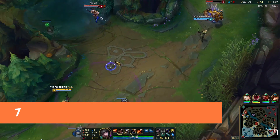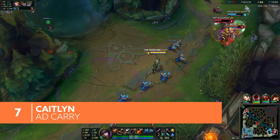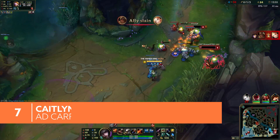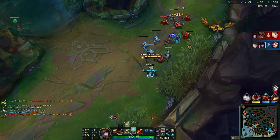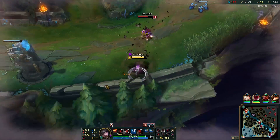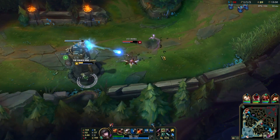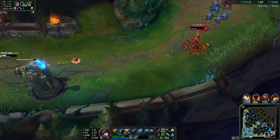Caitlyn is the quintessential ADC. She's long-ranged, which helps to keep her out of harm's way, and she can shred through entire teams if she's left alone. Her Q, Piltover Peacemaker, allows her to knock enemies down from a distance, while her W and E let her keep foes at bay. Still, Caitlyn's most effective at the back of a fight, using auto-attacks to deal huge amounts of damage before finishing off stragglers.